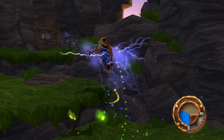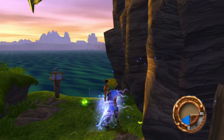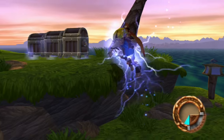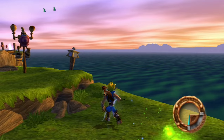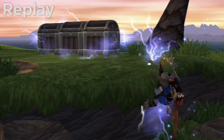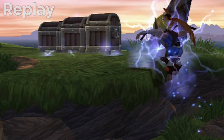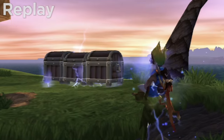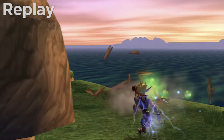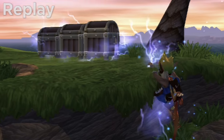Speaking of squash and stretch, when you are charged with Blue Eco and you get near these crates here, notice how they start bouncing and wobbling like crazy before they break. Normally, wood and metal can't do that, but because this is a cartoony game, you can. And in terms of gameplay, it's a really excellent way to visually show the player that something they are doing is changing something — to show that running near these boxes while charged with Blue Eco might cause them to break.